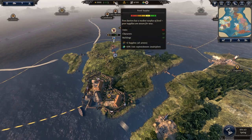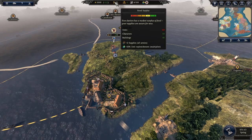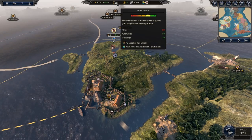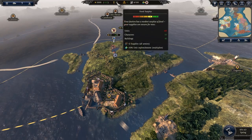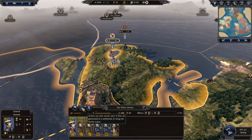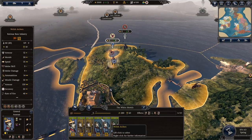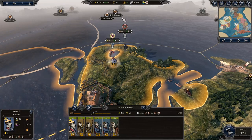Next to gold is your food surplus — red and orange is bad, yellow and green is good. I have minus 60 for units, but plus 50 for characters and plus 40 from buildings, giving me plus 30 food overall. This affects unit replenishment; if you have good food, newly recruited units — which start depleted — will replenish quicker.